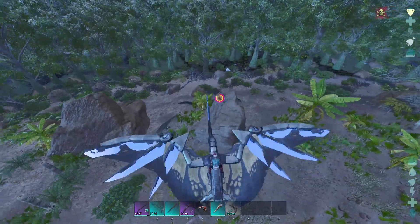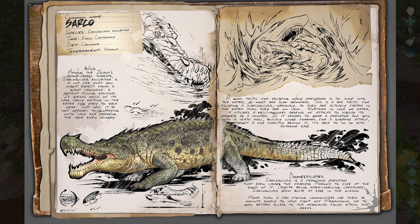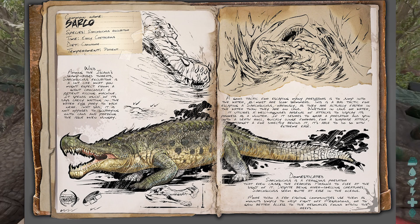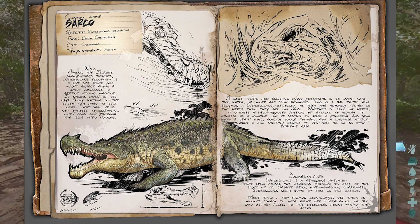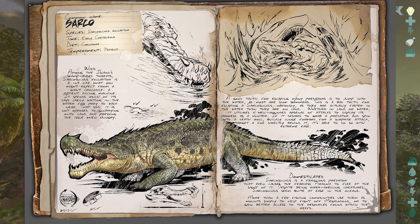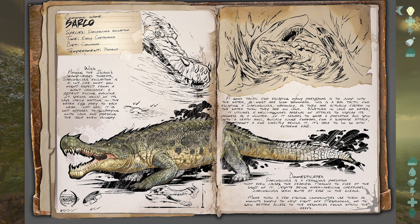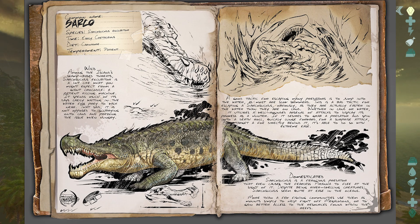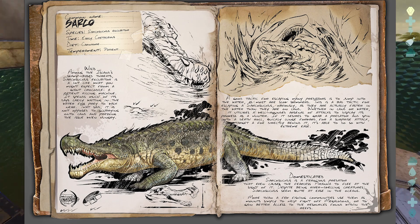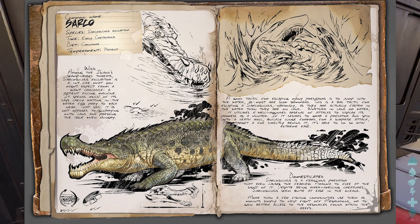I was waiting for this thing to tame up and a Caprosuchus attacked me. Among the island's swamp-based threats, Saucosuchus excubita is a lot like what you might expect from a giant crocodile — a patient killing machine. It spends most of its days lazily waiting in the water for prey to walk near, but is not opposed to scurrying onto land when hungry. Jumping into the water to escape is a bad tactic against a Saucosuchus, as they are actually faster in the water than on land. Whether on land or water, it utilizes a well-rounded arsenal of attacks — it can grab a predator and spin into a death roll, quickly lunge forward for a surprise attack, and target a foe directly behind it with extreme ease. Saucosuchus is a ferocious creature that even causes the fearless piranha to flee at the sight of it.